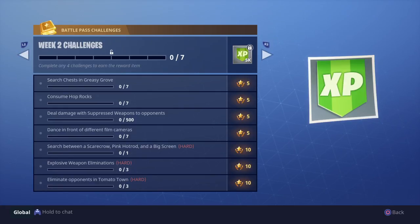Explosive weapon eliminations — a total of 3 for 10 stars. This one's labeled hard, but grenades count, grenade launchers, rocket launchers, and sticky clingers should count too. It should be relatively easy, especially if you have a rocket launcher. The hard part's going to be finding one.